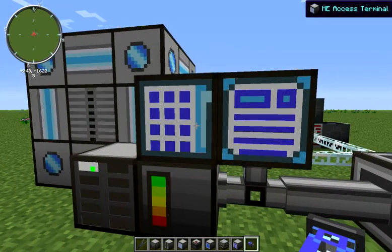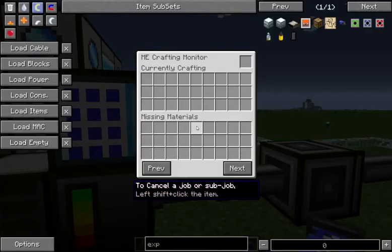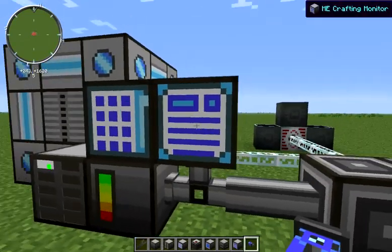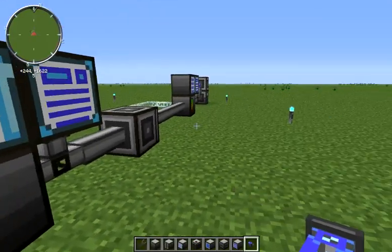So now when we come over to our primary network, even though we're still crafting hardened glass, we can request liquid ducts to be crafted, and it doesn't interfere with the hardened glass recipe at all. And so even though we're still crafting hardened glass on our secondary network, that is not clogging up our crafting on our primary network where we're doing our on-demand crafting.